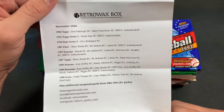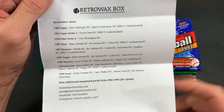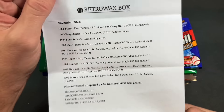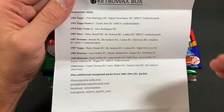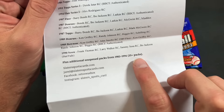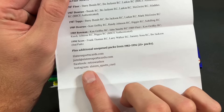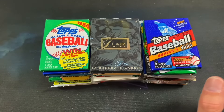Every box comes with one of these pamphlets that documents the more high-end packs you're going to find and also the rookies you're chasing after. A lot of these boxes are BBC authenticated by the Baseball Card Exchange. We have 84 Topps starting things out all the way down to 90 Score. Any questions — email Jared at slatersportscards.com and also look them up on Facebook and Instagram.